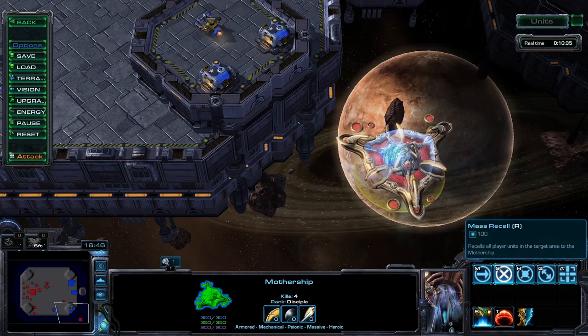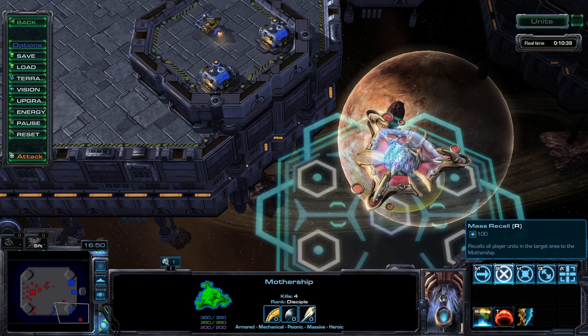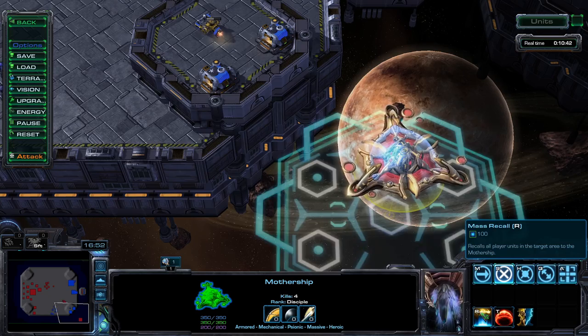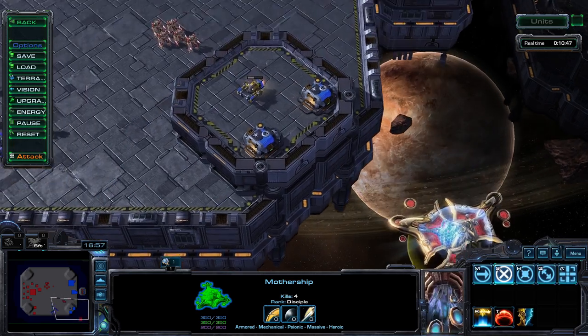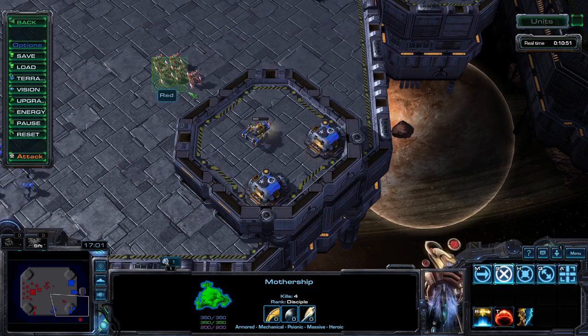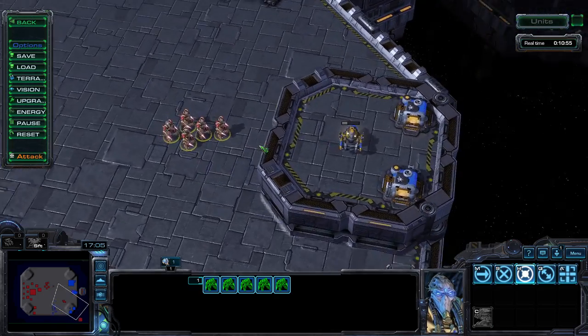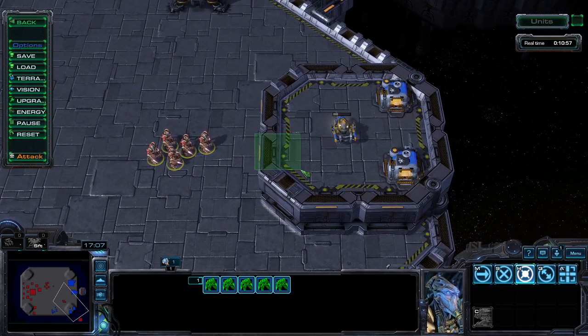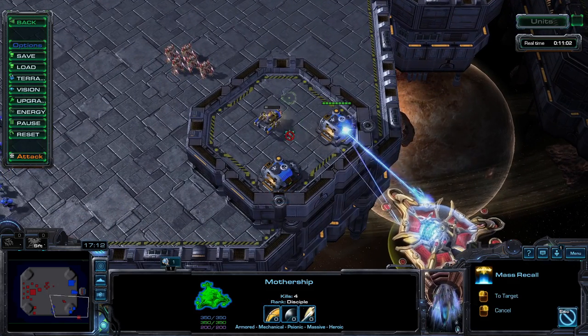The second ability is an active one: Mass Recall. This costs 100 energy and is a ground-targeted ability. Once selected, the Mothership will teleport all of the player's units in the targeted area to the Mothership's location. To rephrase: click the area, and friendly units are teleported to your Mothership with a very slight delay.